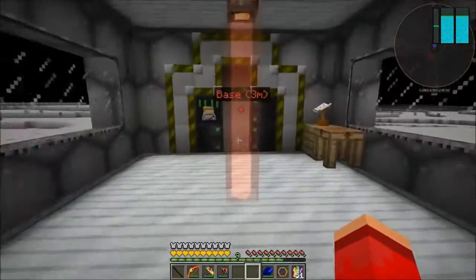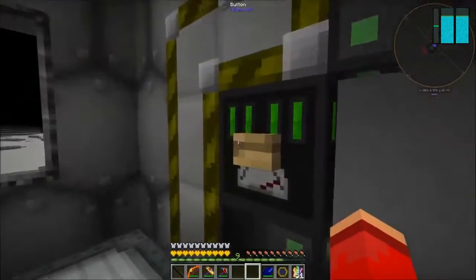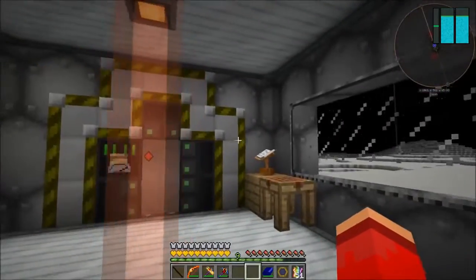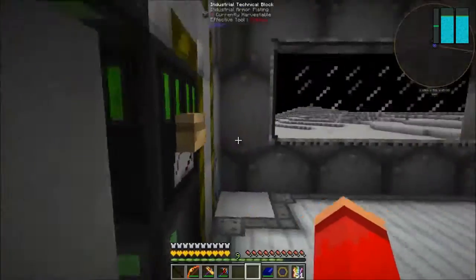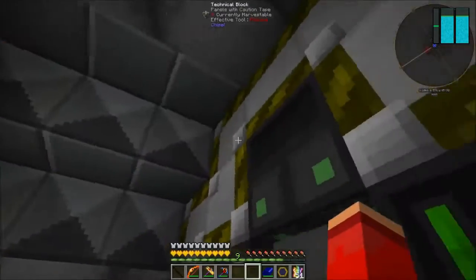This is an airlock — it basically keeps the room sealed; it's a sealable door. I've got one here as well. This is a two-tier system. What will happen is that this room will be sealed by the oxygen sealer, and these airlocks are the only things keeping the oxygen in. When I open this one, oxygen will flood into this chamber.